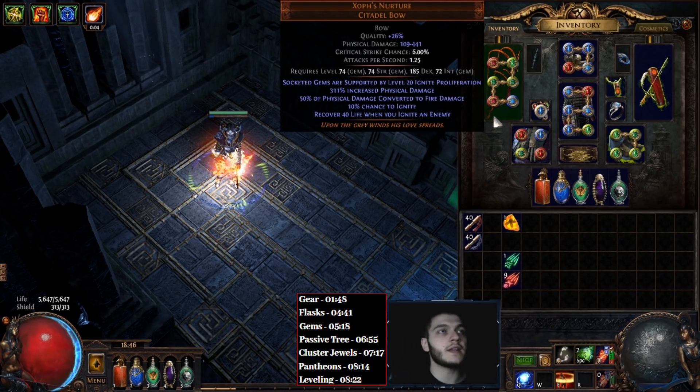Xoph's Nurture will give you a 7th link on your Burning Arrow, which is Ignite Proliferation — an amazing gem for the build. And finally, it will recover quite a bit of life whenever you ignite an enemy, so it's really good for life sustain as well.